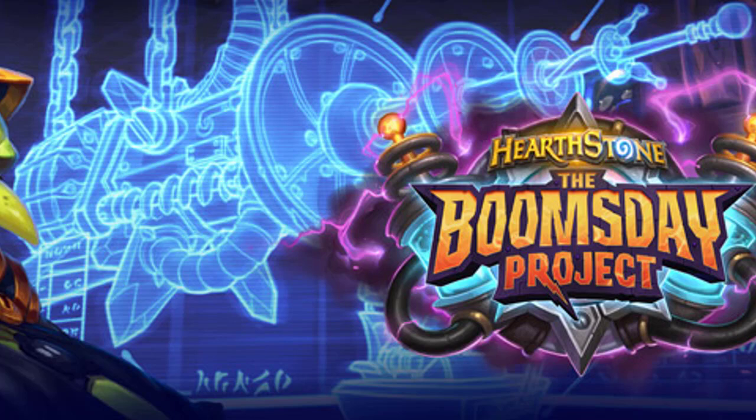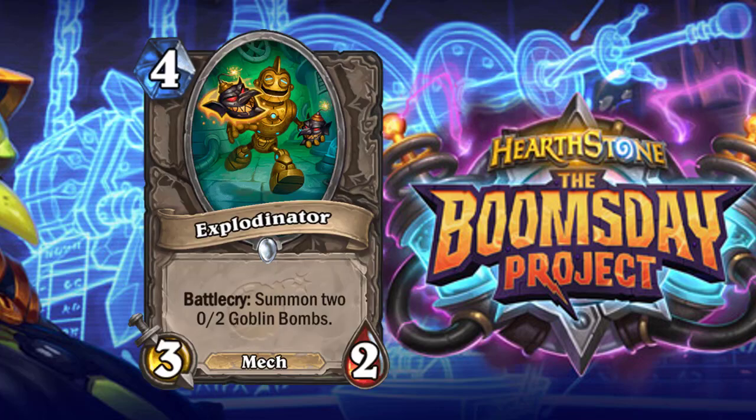Moving on to Explodinator — a four-cost 3/2 with Battlecry: summon two 0/2 Goblin Bombs. I know this will probably play well in Arena, or if you're heavily focused on a Goblin Bomb deck. In Wild, same thing — it kind of depends.